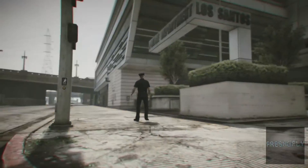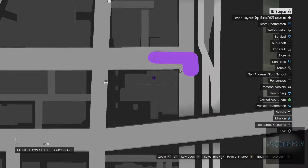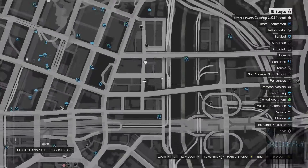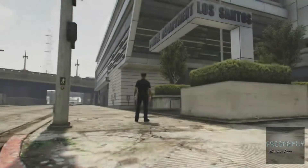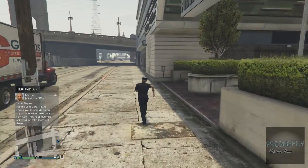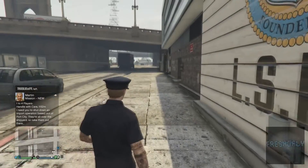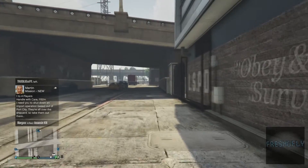So let's get started. First you're going to head to this spot on the map that I'm showing you — the LSPD police station in the city. Just head to the back of it, drive around back or something.